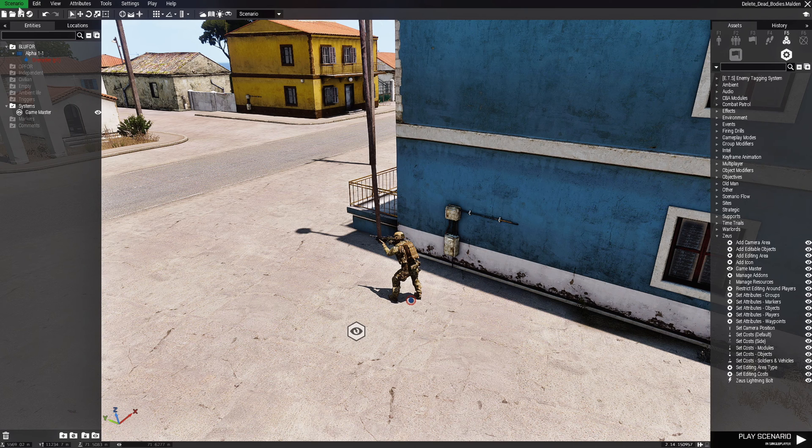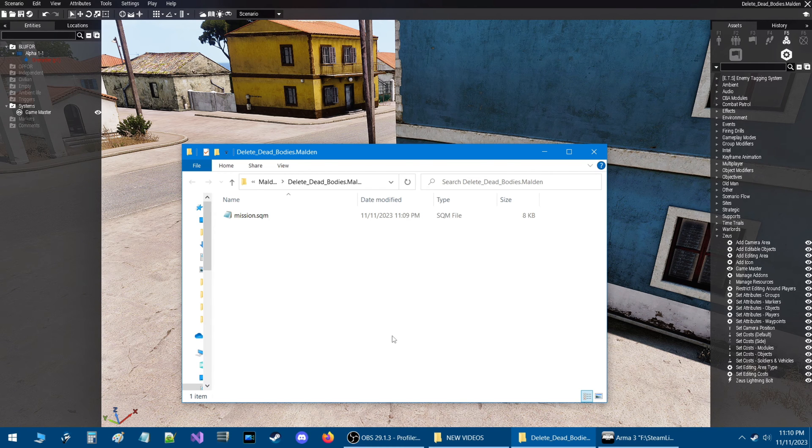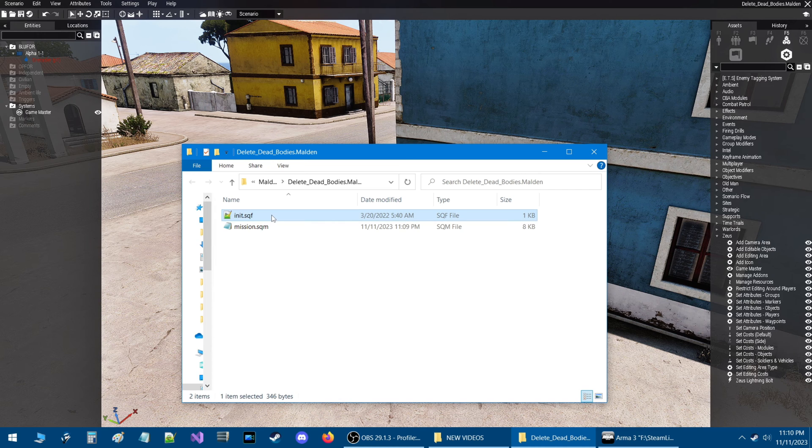Next, we're going to go to Scenario at the top left and then down to Open Scenario Folder. We're in our scenario folder and we're going to add a script to our mission folder. I'll link the script in the description of the video. When you download the script, you can either take the code and put it into your own init.sqf or add the script into your scenarios folder just like I did here.